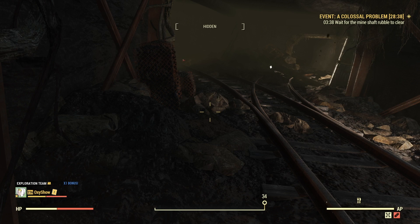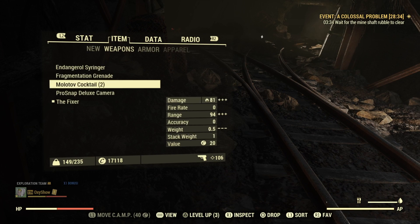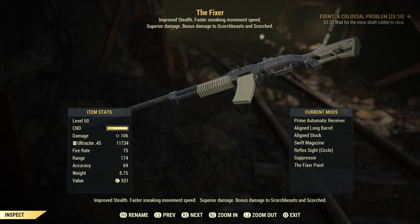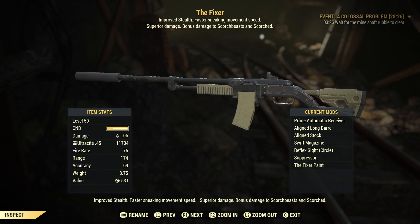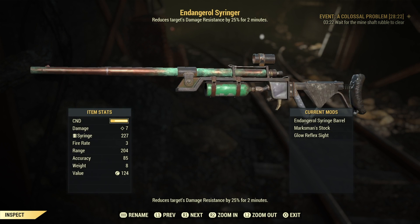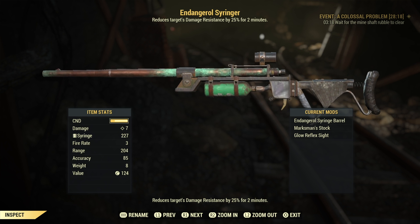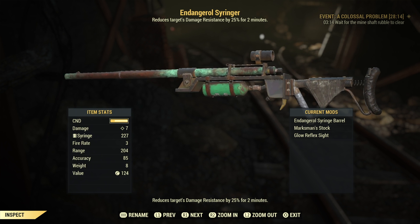So we are here in the Colossal Problem. Let's see what I'm gonna use. As I said, I'm gonna use a non-legendary fixer — there's my fixer, modded with automatic receiver with full VATS usage, doing 106 damage. Not bad. I'm also gonna use this syringer on the colossus. This syringer is reducing your target's damage resistance by 25% for 2 minutes, so this thing is also gonna be useful.